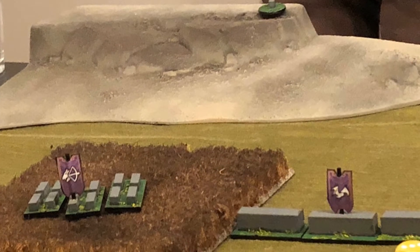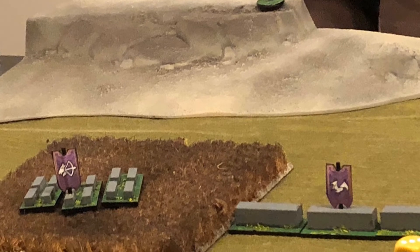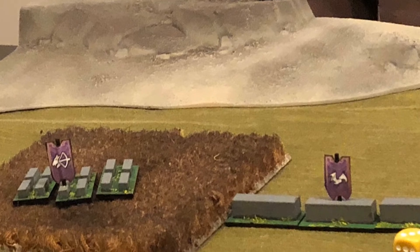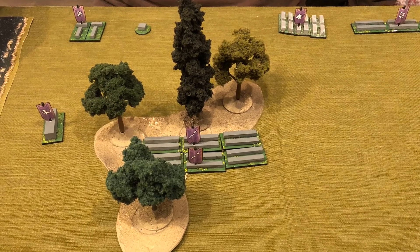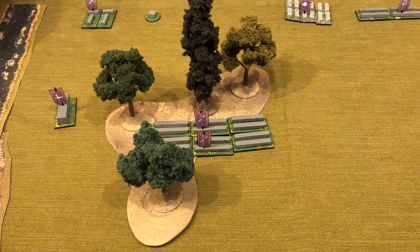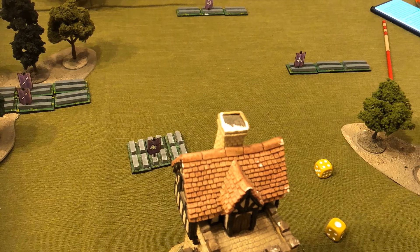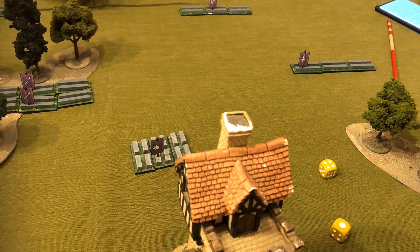The Dark Elf player begins his turn by issuing an order from his Sorceress to his Dark Riders, moving them 30 centimeters up and into the broken ground. He then follows up with an order to the Harpies but fails. Using the Warmaster Revolution rules they should have made a 10-centimeter move for flyers, however we misinterpreted the rule and they made a half-pace move instead. The Dark Elf general then takes command, issuing an order to the Hydra moving it up the field, then to the small brigade of spearmen up into the wood to take advantage of the defended position. The general then issues an order to the Cold One Knights getting them up the field, and a long-ranged order to the Witch Elves also successfully moves them forward. He then issues an order to the Repeater Crossbowmen, moving them up in line with the Witch Elves.